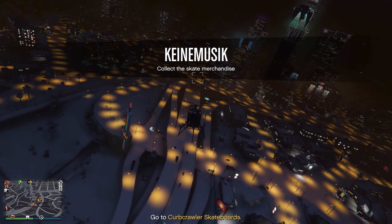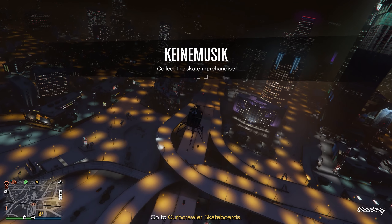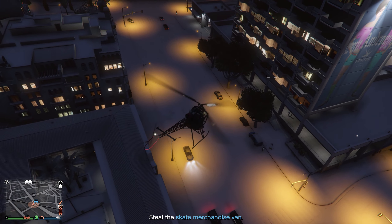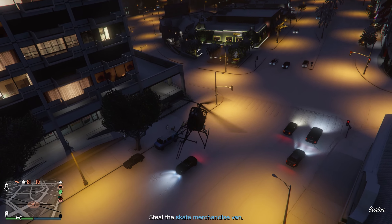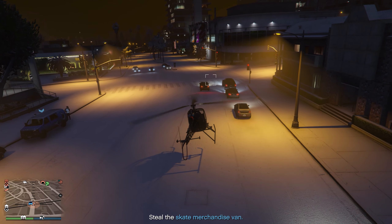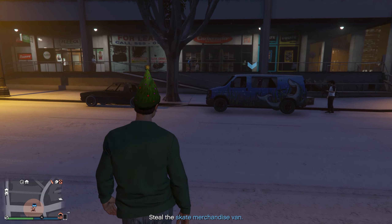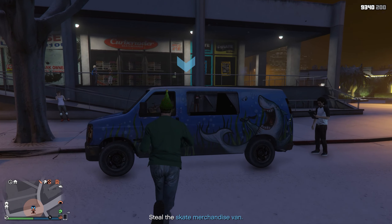The missions do appear to be random, both in terms of who contacts you and with what mission. I had the skate merchandise mission first, followed by the pizza delivery, and wrapping up with collecting Dave's Chakra Stones. Sprinkled in between, I had some other missions for other DJs from Tom. All three of Dave's missions take you back to the beach party on Cayo Perico. When you're done partying, head back to Los Santos. After your third mission, you'll either get a call from Dave or a message on screen letting you know that he's giving you his car.